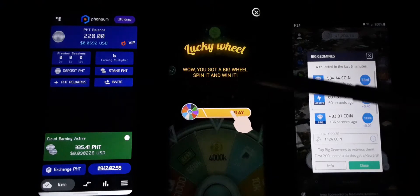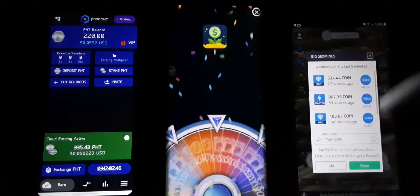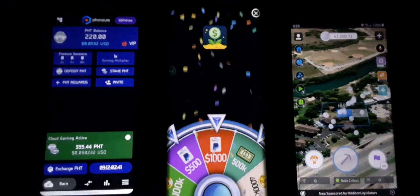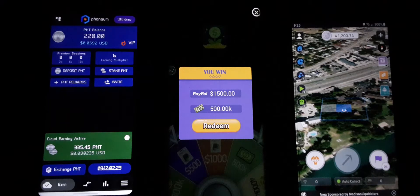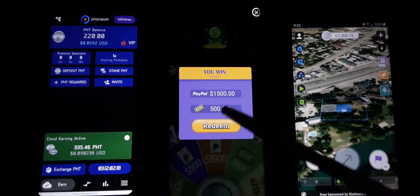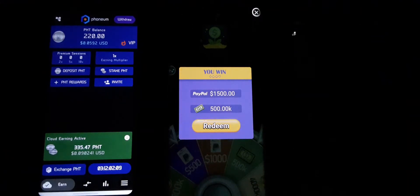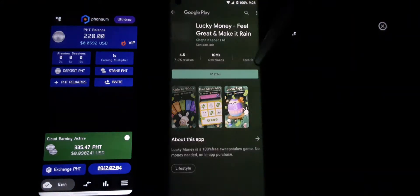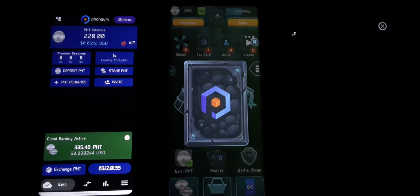It says 'Lucky Wheel — wow, you got a big win!' Here we go — spin away baby! Big money, big money, no whammies — bam! I'll take a thousand dollars in PayPal! All right, it says to redeem but I know better. I don't like the look of it — I'm afraid it's going to kick us out. Let's try hitting redeem and see what it does. Yeah, same thing — we don't want to redeem.